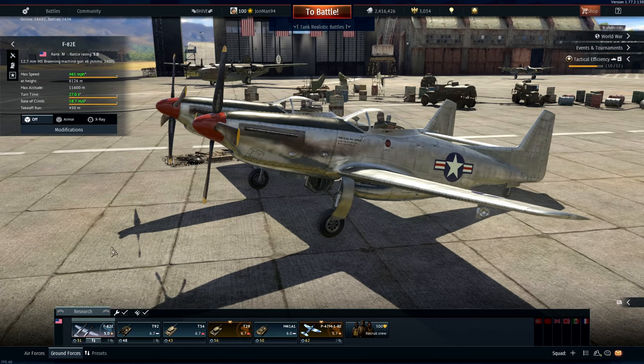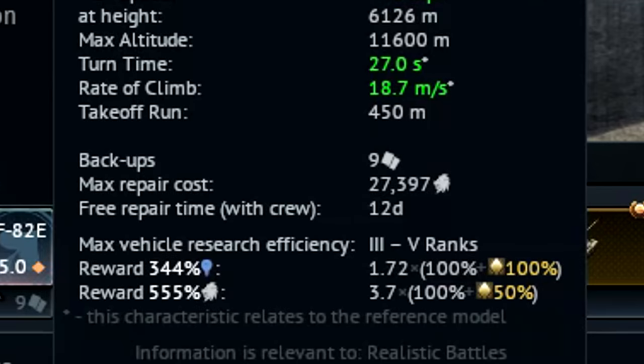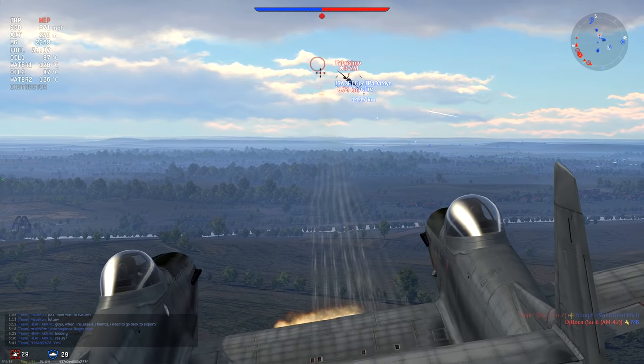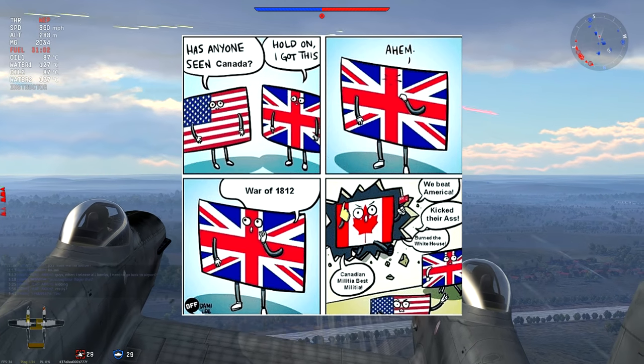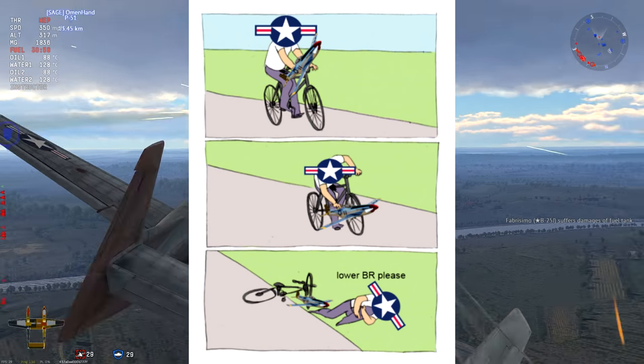However, all of this power comes at a steep cost — a ridiculous 27,000-something silver lion repair cost for every time you bite the dust, which can easily drain your personal treasury faster than the American War of 1812 if you get reckless without any profit at all.